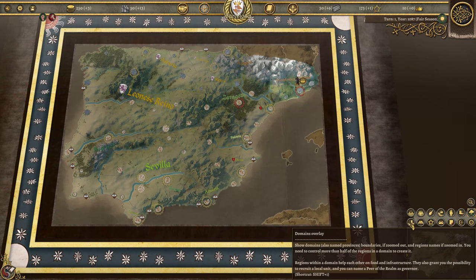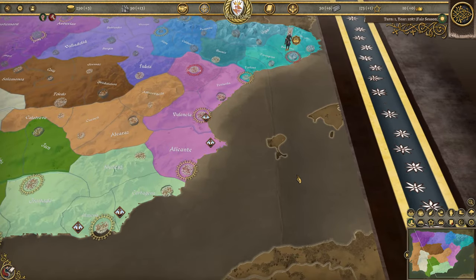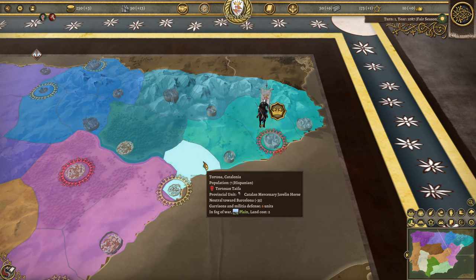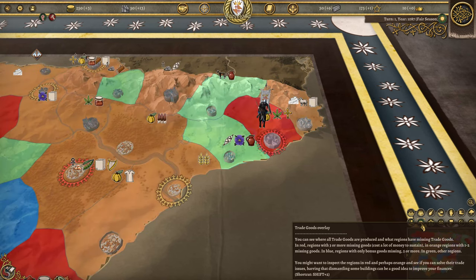The domains overlay shows province boundaries when zoomed out, and region names when zoomed in. You need to control more than half the regions in a domain to create it — regions within a domain help each other for food and infrastructure, and grant you the possibility to recruit locally. The trade goods overlay shows all trade goods produced and which regions are missing them. Red regions have three or more missing goods, orange regions have one or two missing goods, blue regions are only missing bonuses. We're missing stuff in those two regions.